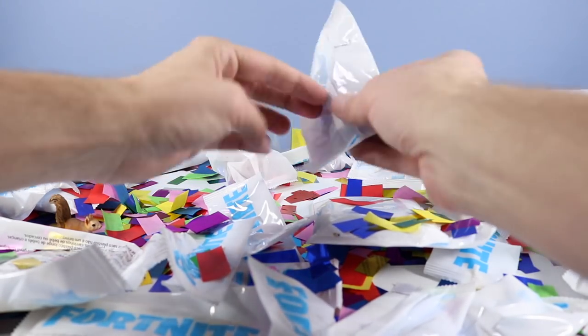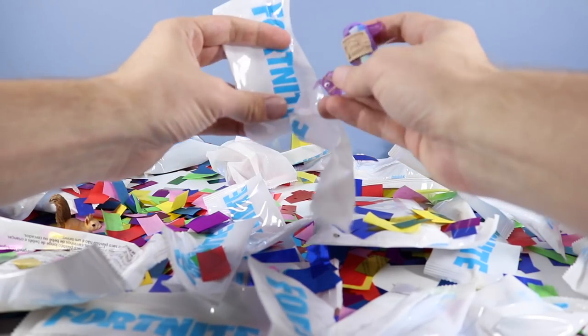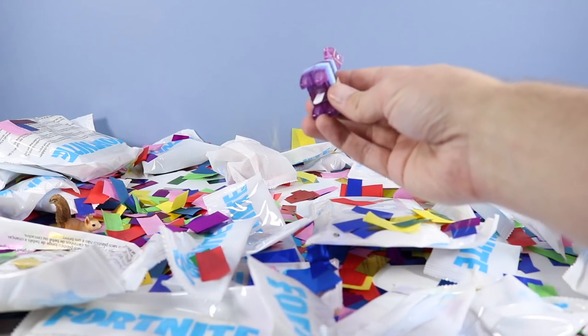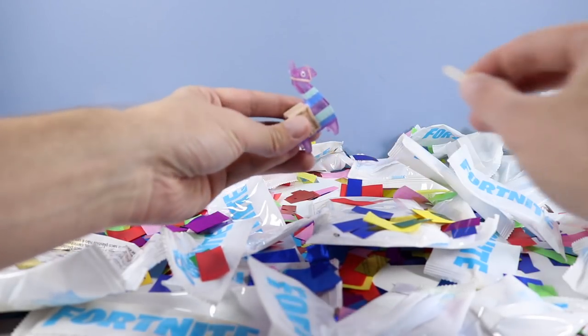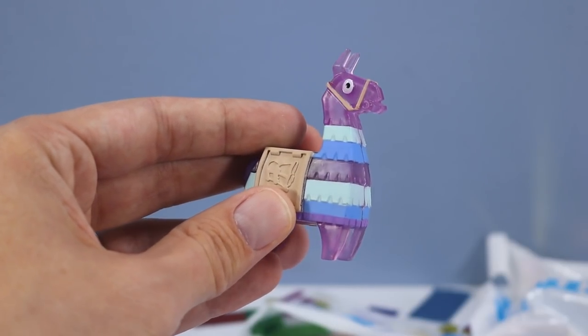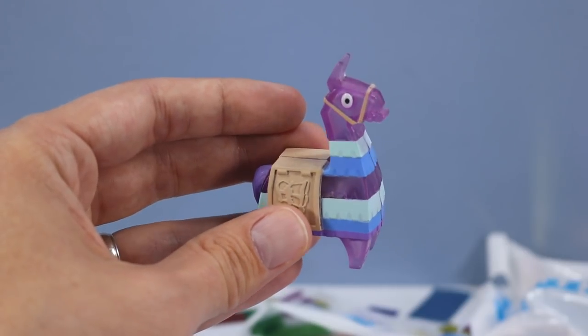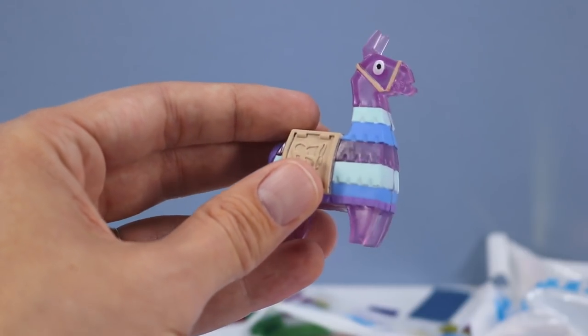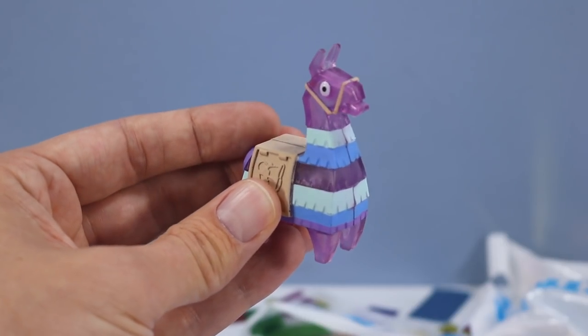Got to find some back bling, right? Oh cool — it's a llama, and I think it's going to light up! We've got a little battery tab to pull out. What a fun exclusive item! Just a simple tap on the back and it lights up! How fun! Transparent a little bit to see inside, painted well! What a fun piece!